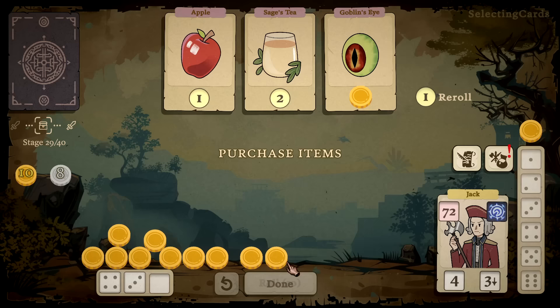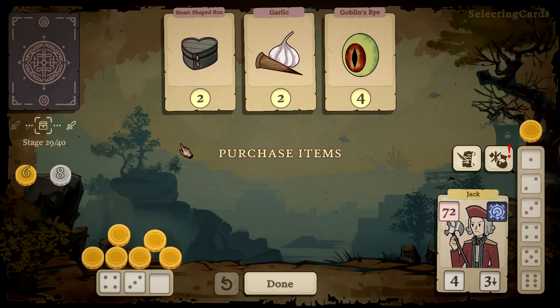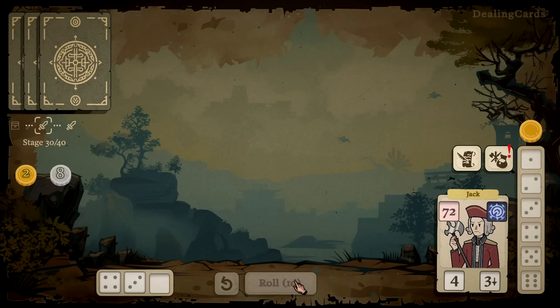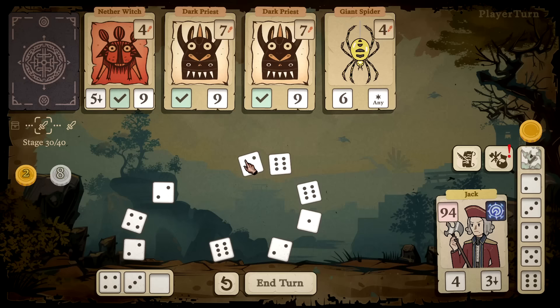The same items again — Goblin's Eye, pick the coin up! Sage Tea is not even valuable anymore. With seven gold I might as well reroll and try to grab another item. What is Heart-Shaped Box — 'when a companion takes damage, heal your hero.' Might as well dump everything into Goblin's Eye now. So this is now three unique ones that will get completed at the beginning — really solid. I like that play. Being able to heal myself for a metric buttload is a huge value add.